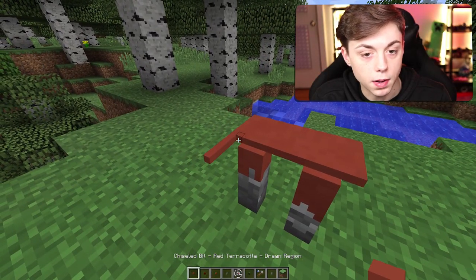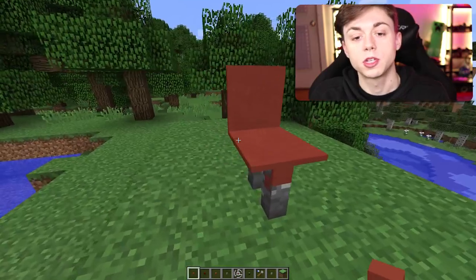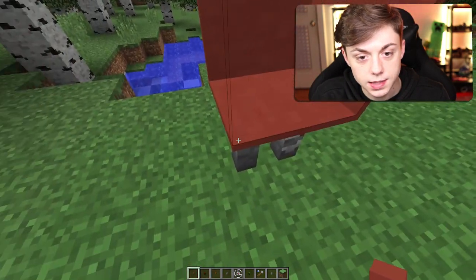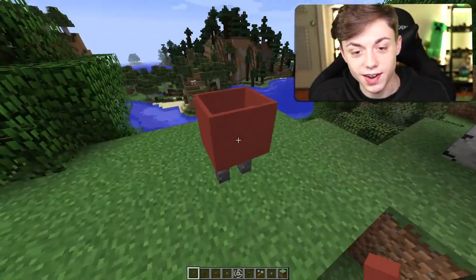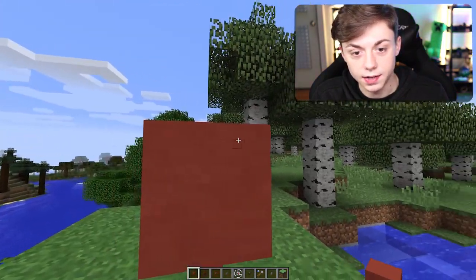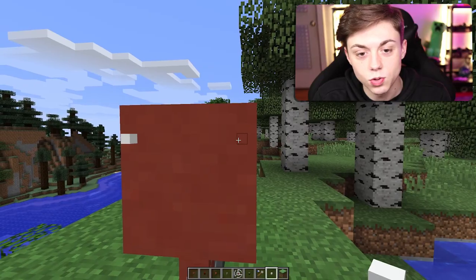Now we have the perfect body for the strider — boom, this is coming out pretty good. Maybe I'll make a staircase to get in, or maybe just a hole. I'm going to make the shell of the strider first and worry about the logistics of turning it into a home afterwards. There we go — it really is looking like a strider. I'm cutting a hole in the side and I think we should add a layer on each side because he doesn't look right.